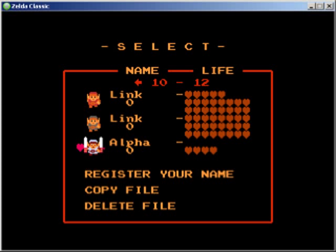Hey everyone, welcome back to more Zelda Classic, the third quest. The whole first part was basically getting the blue ring, and that's always good to pick up because it doubles our defense.